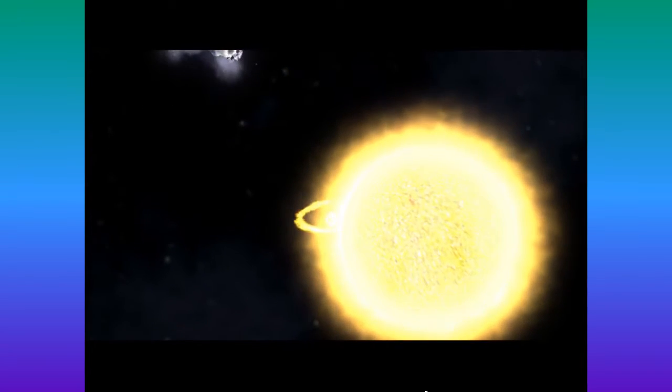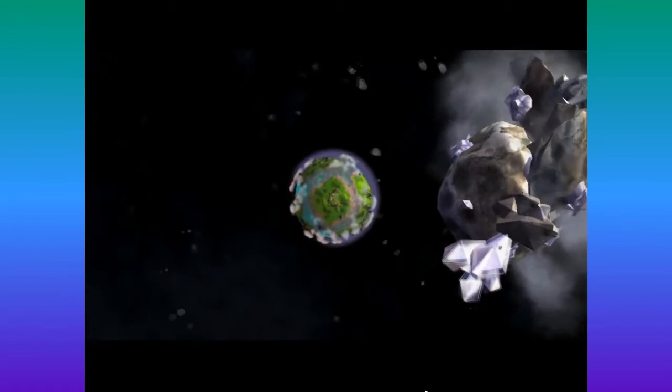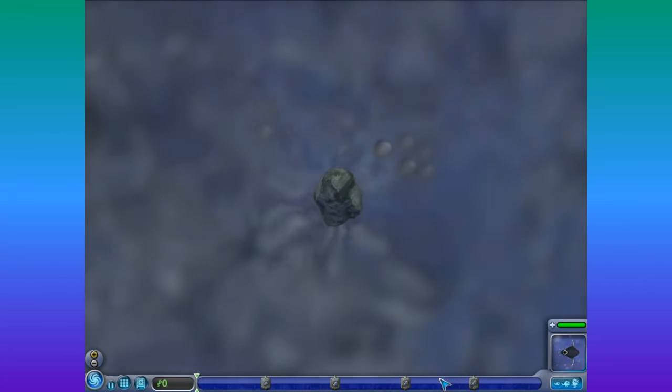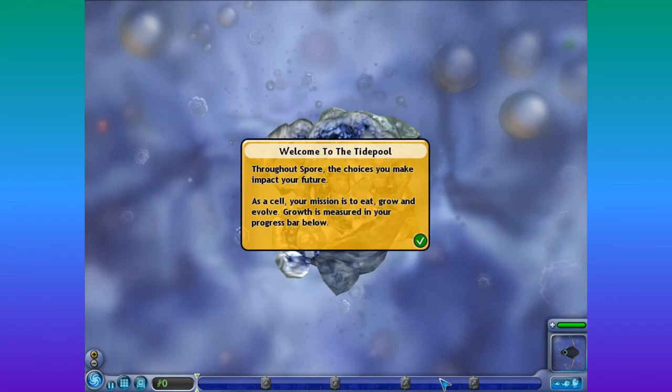There's a meteoroid thing. It's kind of a long cutscene already. Oh no, it's going to crash on the planet. Boom — explosions! Lots of that cyan color, lots of blue. Are we going to explode out of here? Yes, we are. Welcome to the tide pool.